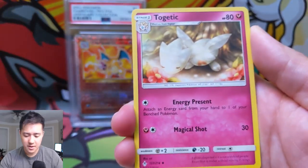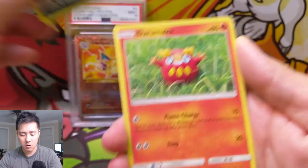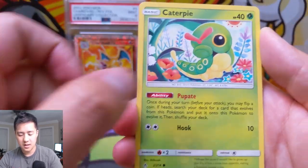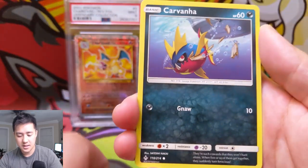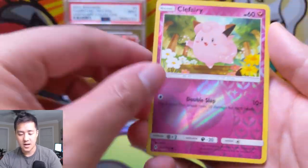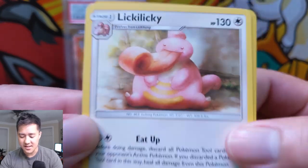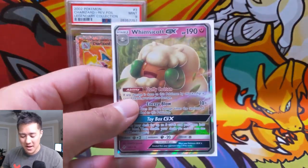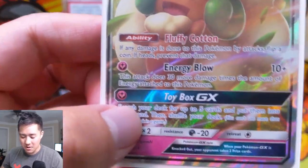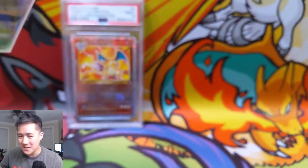Here we go — we got a Psychic Energy, Togetic, a Fairy Charm, Croconaw, Darumaka, a Caterpie, a Cottonee, Ekans, Carvanha, a Clefairy, and for last pack we have a Lickitung — this thing is terrifying. So we didn't get that last pack magic, but we did pull a Whimsicott GX with Fluffy Cotton — forgot about that! That's like the best part of this card. Half the time you take no damage whatsoever. Absolutely amazing.